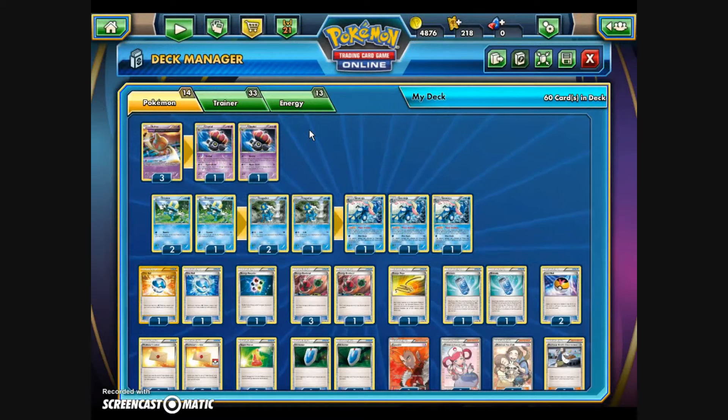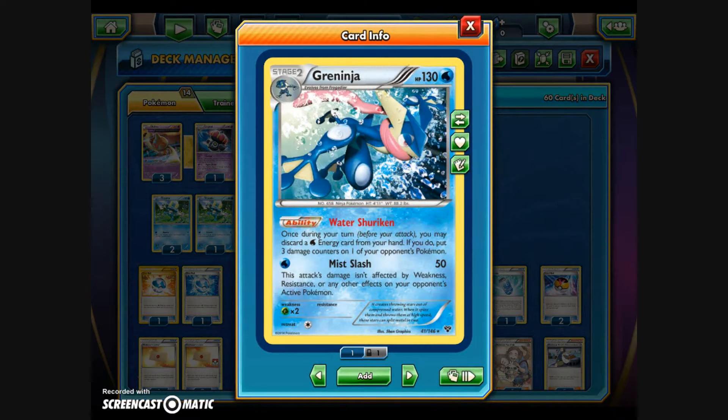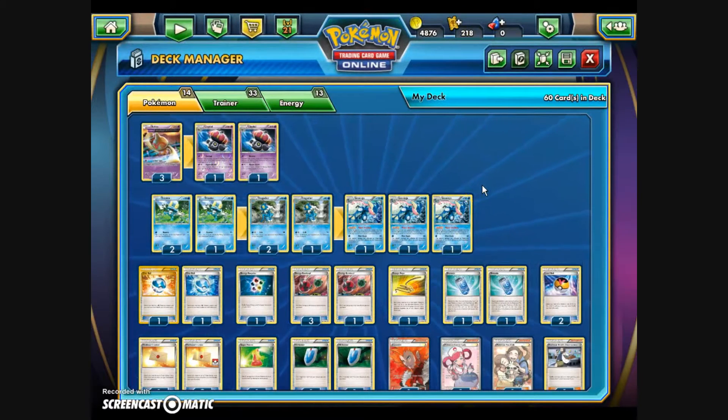We have 2 Claydol and 3 Baltoy. To get damage on the opponent, we're going to be focusing on Greninja from the X and Y base set. Greninja's Water Shuriken ability lets you, once during your turn before your attack, discard a water energy from your hand to put 3 damage counters on one of your opponent's Pokemon — this gets around protection abilities. Mist Slash, for 1 water energy, does 50 damage and is not affected by weakness, resistance, or any other effects on your opponent's active Pokemon. We've got 3 Greninja, 3 Frogadier, and 3 Froakie — only 6 basic Pokemon in the deck.